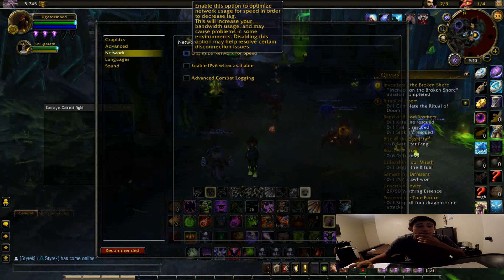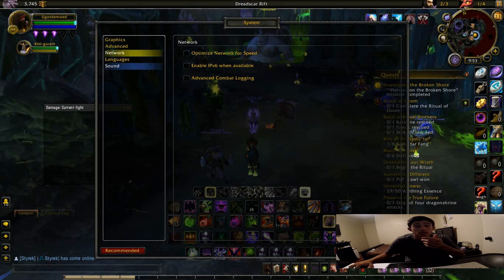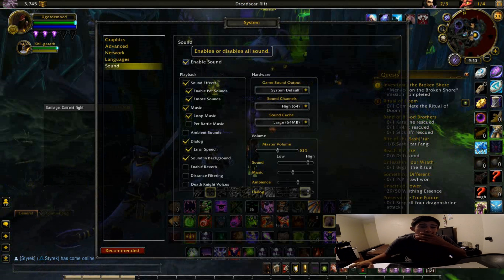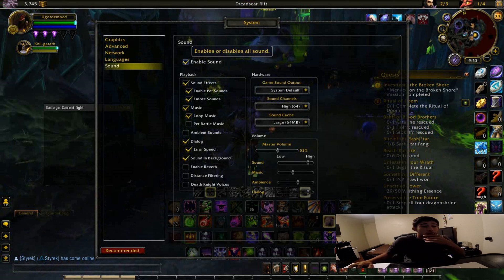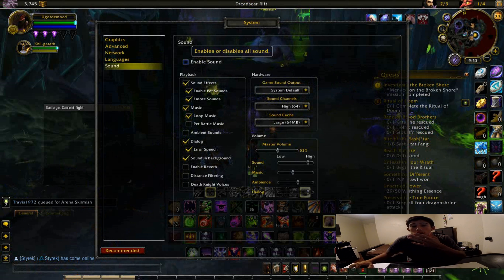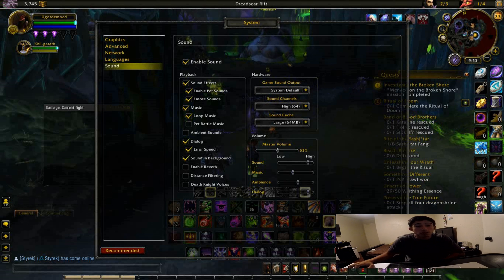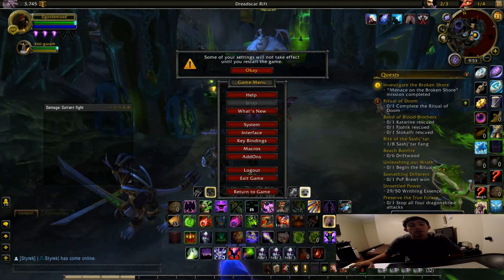Uncheck the network option — trust me. For sound, it'll help a little bit if you turn it off, it always helps to have a few more frames per second, but it doesn't bother me so I leave that. Then I hit okay.